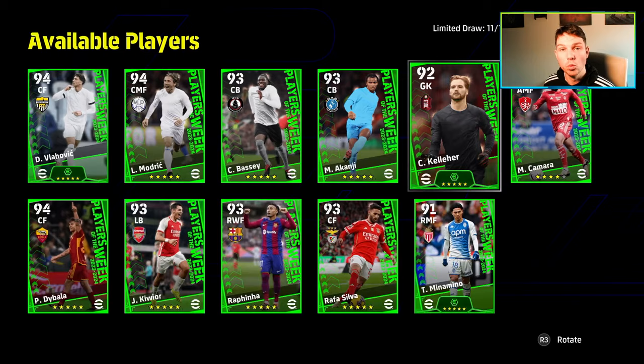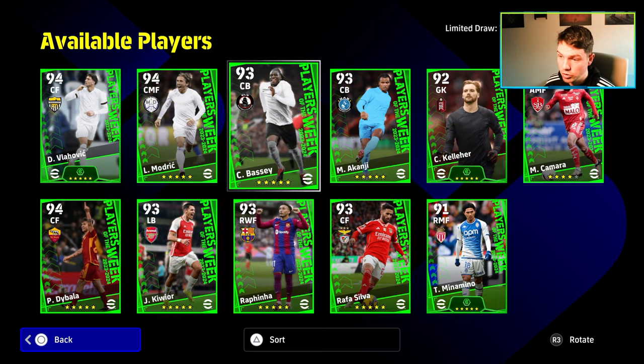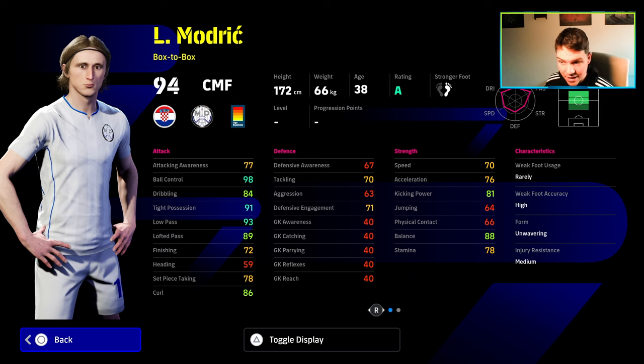We will be streaming today and we will be spinning today. I think these cards are going to make a big difference to my free-to-play squad, just to have something different. Madrej is also there as well — it would be interesting to see if we get him and if the card is any good. 98 ball control, 91 tight possession, 88 balance, which will go to 90 when you get him into the squad. That is nice as well.